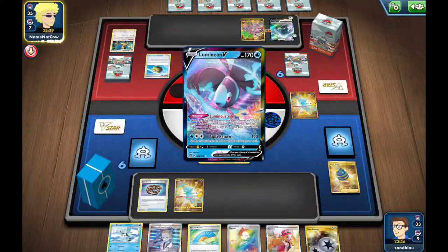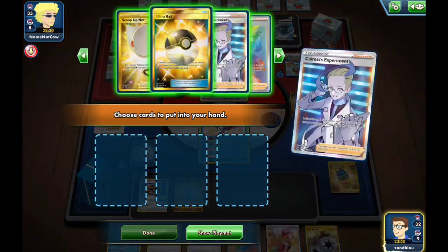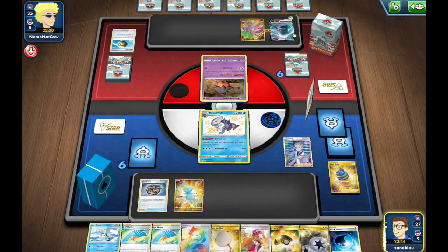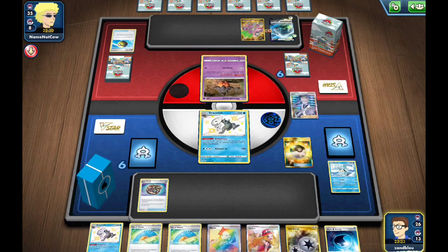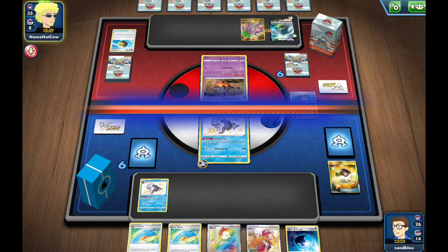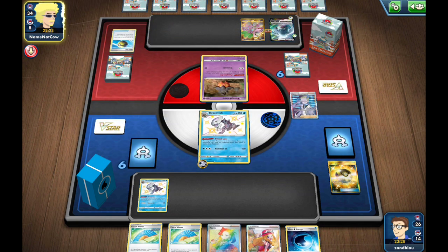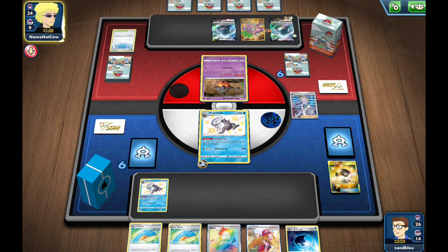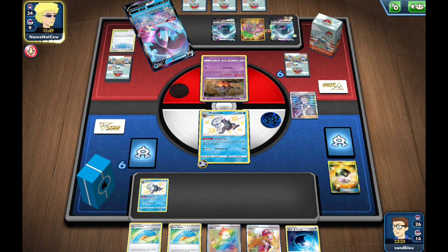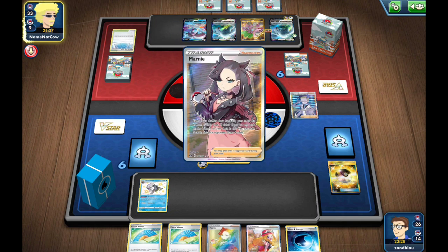There's a Quick Ball for Archaeops. In hindsight maybe I could have held the Dracovish to evolve later. There's Ultra Ball — that's awesome, we can Net up the Mew. It'd be a bit of a shame if our opponent played Echoing Horn, which you do occasionally see in Lugia. We discard our Rod but we can't be too picky. I probably should have played that Fan of Waves earlier because now this Lugia is pretty close to attacking us, which is definitely very scary.